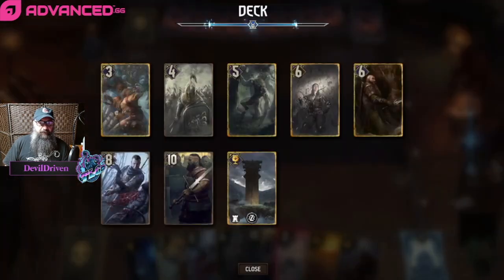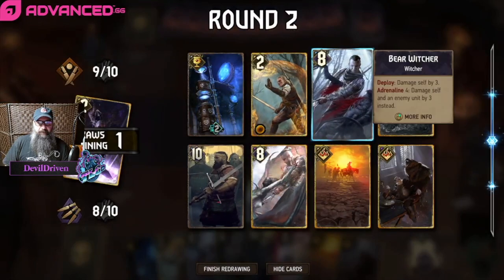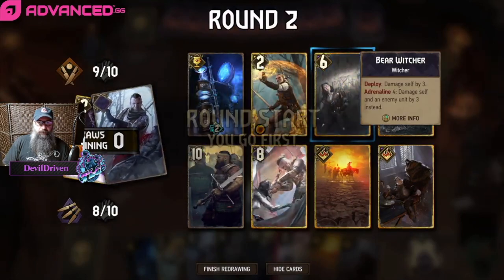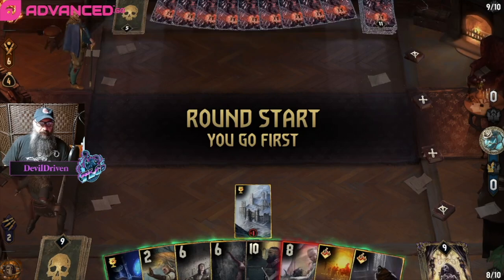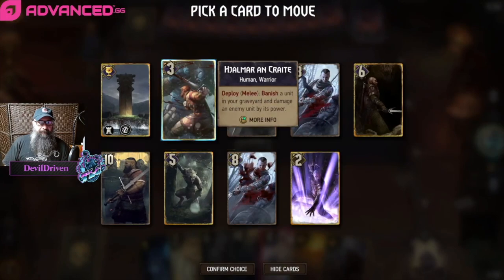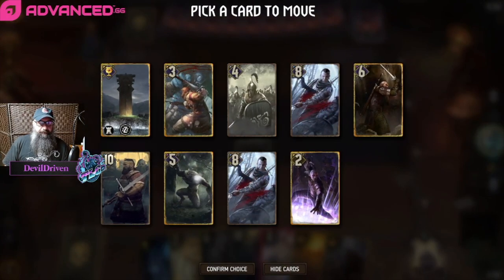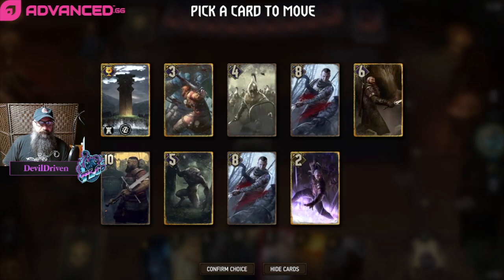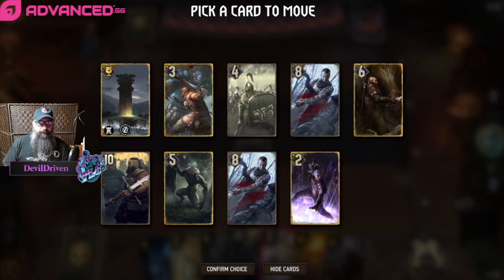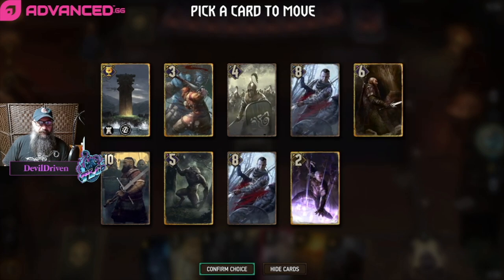What else is in the deck? We need some of these discards, we need big damage. Let's see what Maxi's given us - Totem and Hjalmar. We get one of these, seems okay.